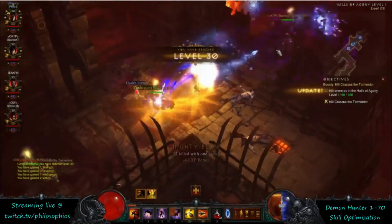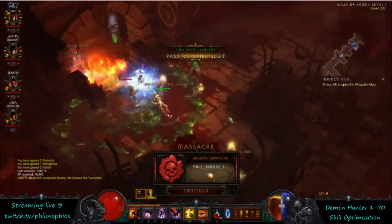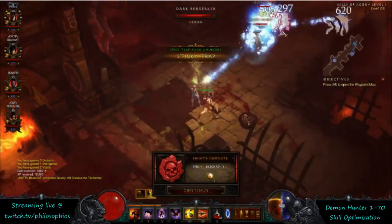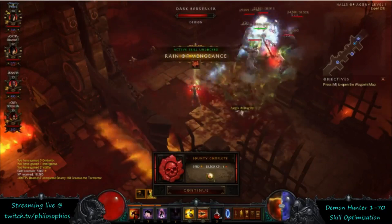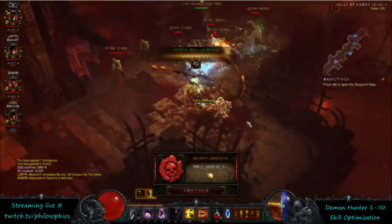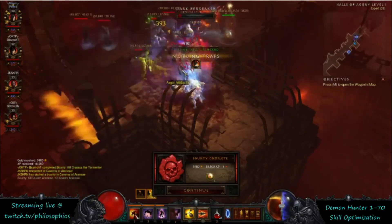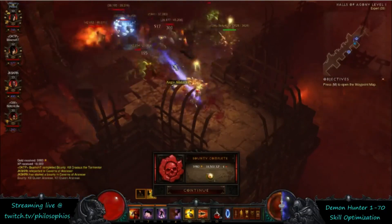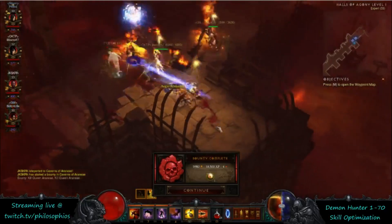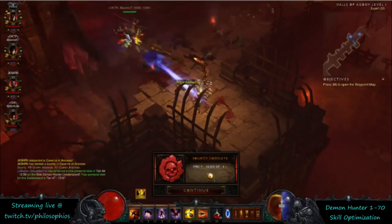At level 30 you get a third passive skill slot. There's nothing really strong available at this exact point — you can pick up either Steady Aim or Night Stalker, either of those are good. The one I really like isn't available until level 40, and that's Custom Engineering. It increases the duration on your Sentries and allows you to have a third one, which is really strong for progressing with limited gear since Sentries deal damage basically for free.